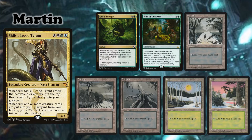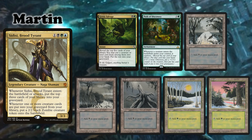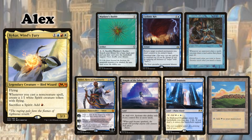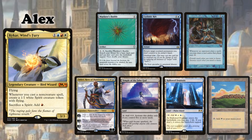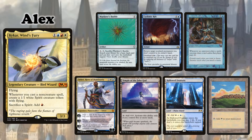I'm playing my Sidisi Brood Tyrant Self Mill deck. I keep an opening hand of Grisly Salvage, Path of Discovery, 3 Swamps and 2 Forests. I'm playing my Kykar Wind's Fury Spell Slinger deck. My opening hand consists of Wayfarer's Bauble, Cyclonic Rift, Rhystic Study, Teferi Hero of Dominaria, Temple of the False God, Hallowed Fountain and a Plains.